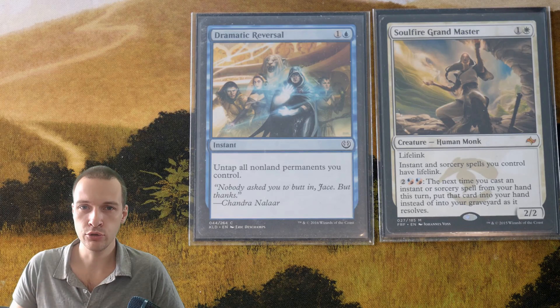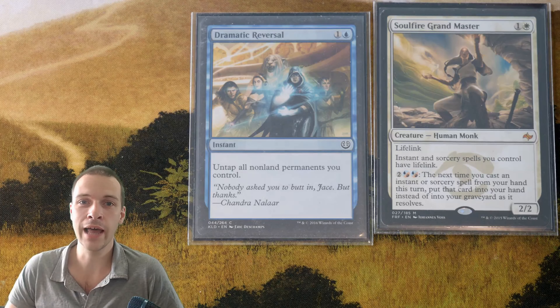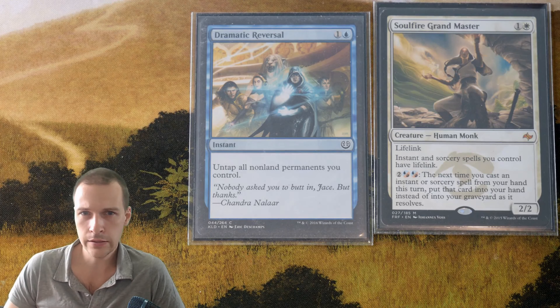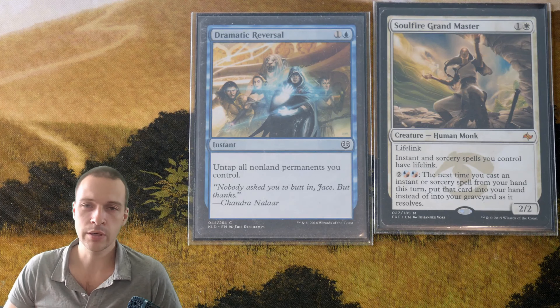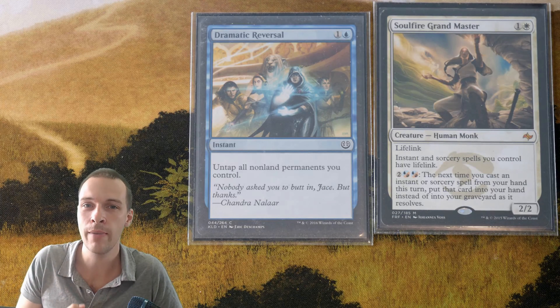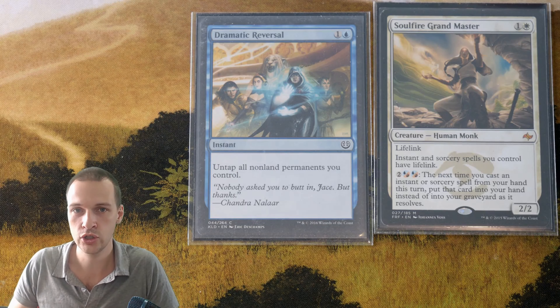Here is Soul Fire Grandmaster — a mono-white 2/2 with Lifelink that costs 2 mana. It gives all your instants or sorceries Lifelink, which is cute. The good ability is to activate it for 4 mana: the next time you cast an instant or sorcery this turn, it goes back to your hand as it resolves. So you activate this for 4 mana, cast Dramatic Reversal for 2 mana — if you're able to produce 7 mana from non-land sources, you go infinite, cast your Gollus, activate Gollus infinitely, and cast your entire deck.